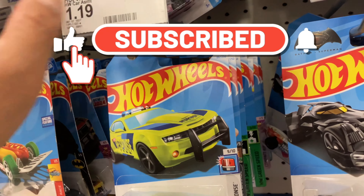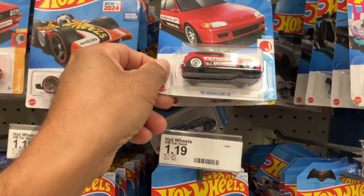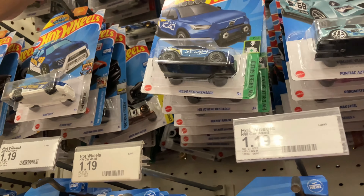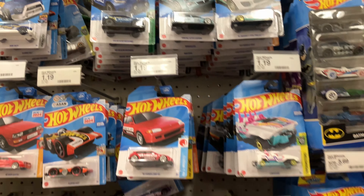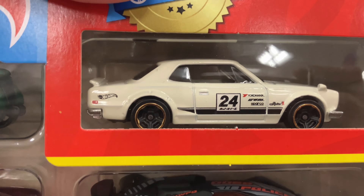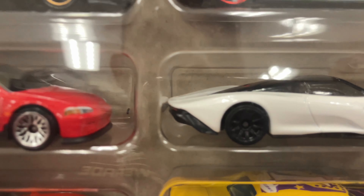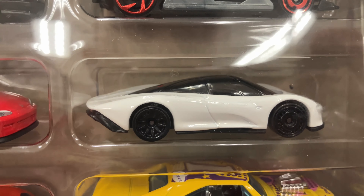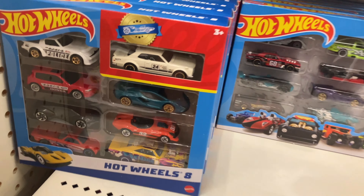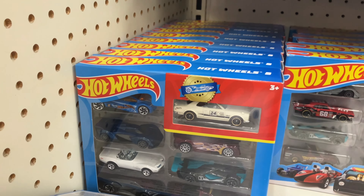This is not the one where I found the chase green light - this is a different one. We are looking for the Fiat and Batman but I don't see anything. This is a different eight-pack: there's your Skyline, there's your Civic, and there's the Bora - that's pretty cool. Oh, this is a McLaren Speed Tail! They got some cool ones, this is a cool eight-pack.